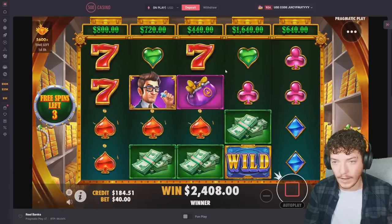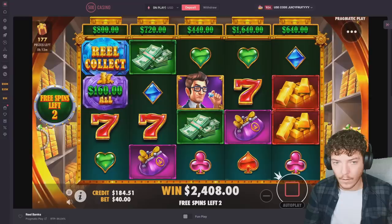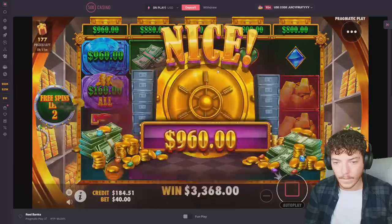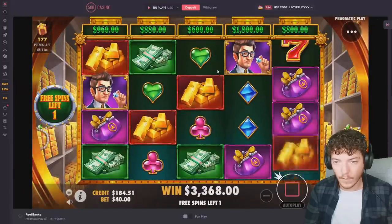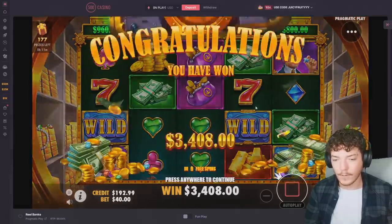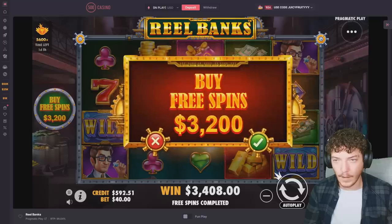I thought that was a collect — come on! Okay, that's still good. Another thousand dollars. Beautiful, beautiful — two more spins. He never wants to collect that big reel. And that was the last spin. $3,400 — a small bit of profit. We've got to go in for another $3.2k buy.